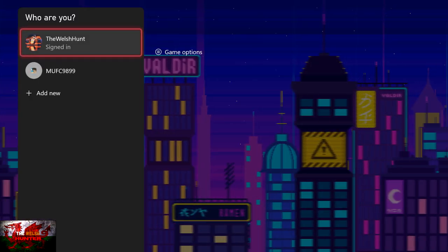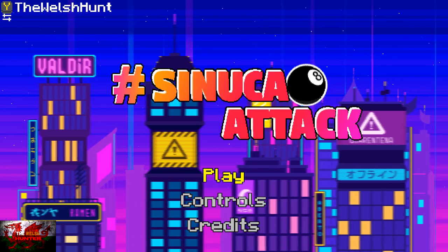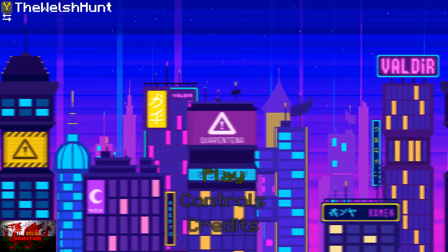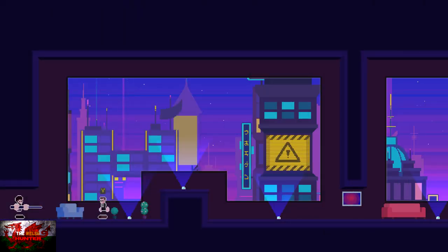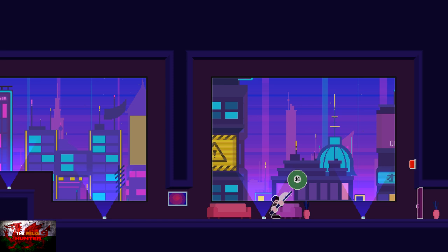And to be fair, it is kind of a tricky one to get used to. You basically jump with the left bumper button, but the longer you press it, the higher you jump. And it's the same with the snooker cue, which you use with the right trigger. So obviously, if you just tap it, it's just a little tap of the ball. The longer you hold the right trigger down, the longer the ball will fly and shoot.